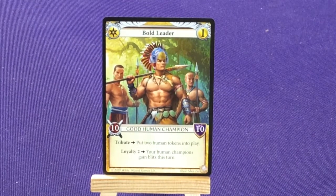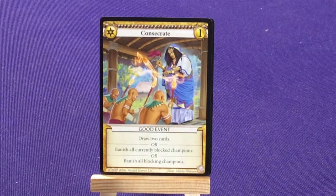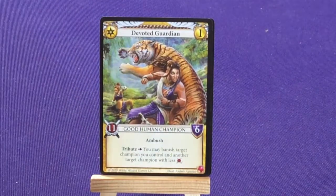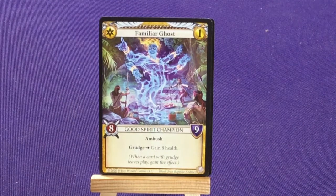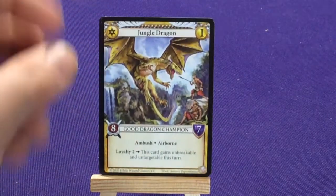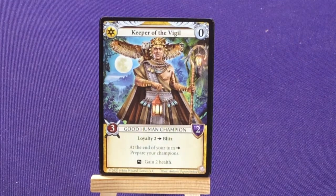For our good characters, we have Bold Leader — Tribute to put two human tokens into play, Loyalty to give your human tokens Blitz this turn. Consecrate — draw two cards, or banish all currently blocked champions, or banish all blocking champions. Devoted Guardian — Ambush, Tribute, you may banish a target champion you control and another target champion with less attack. Familiar Ghost — Ambush, Grudge, gain eight health. Guiding Spirit — Grudge with Recycle. Jungle Dragon — Ambush, Airborne, Loyalty two, Unbreak — discard to gain Unbreakable and Untargetable this turn. Keeper of the Vigil — Blitz two, or Blitz: at the end of your turn, repair all your champions, so they can all block.